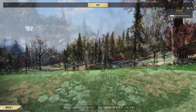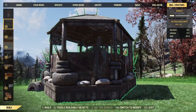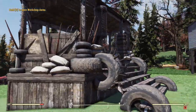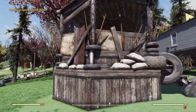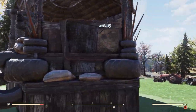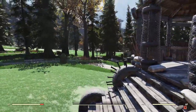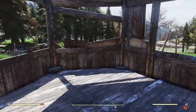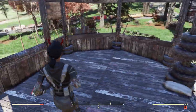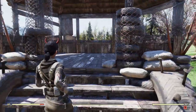Right here we have the Blood Eagle Nest, which is kind of like a makeshift pillbox. The amount of detail on this prefab is ridiculous — it's actually really well made and is worth the atoms. The inside is pretty spacious; you could do a whole bunch of stuff, you could even make a pretty small open camp bedroom type situation up here.